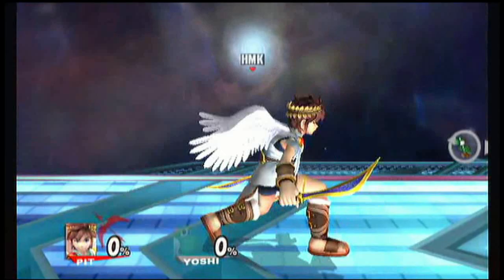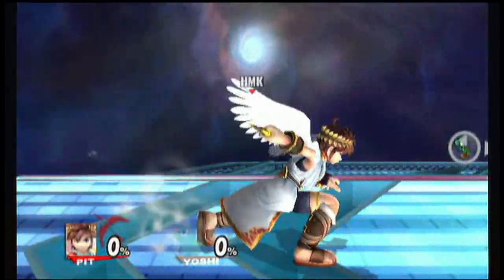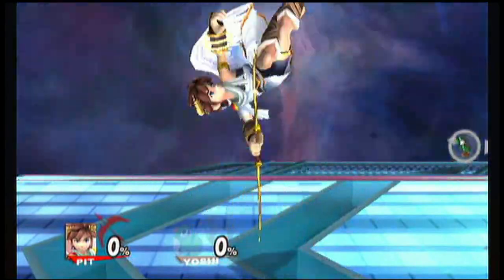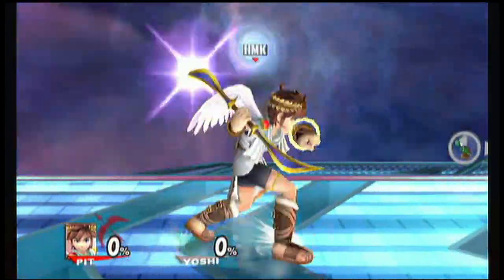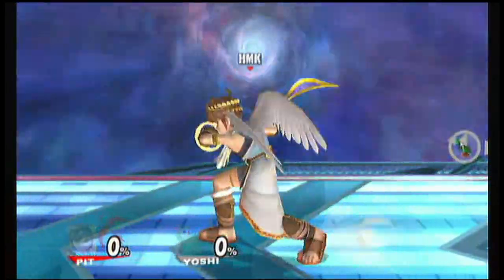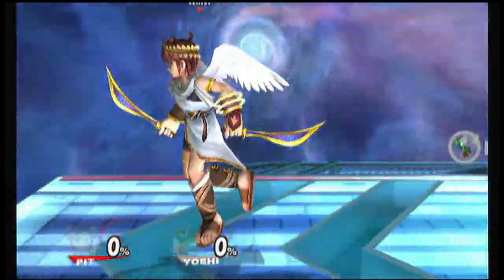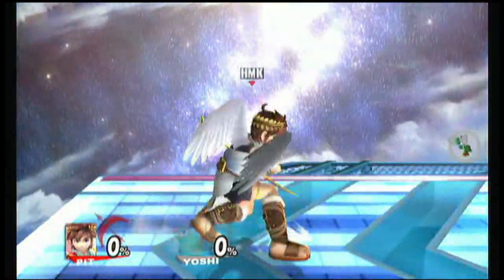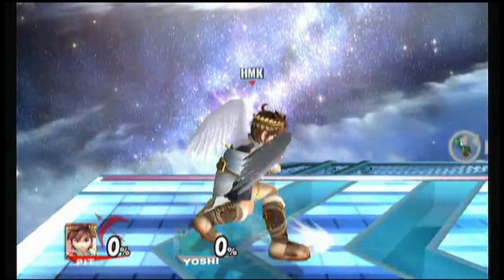The side strong — double pokey. The side strong down is the ground sweep. And the strong up is the double kick. Now the side smash is a double hitter, similar to Link's double chop. But it has more control in the area, it doesn't push him forward. The first slash pulls you in, and the second slash pulls you out.